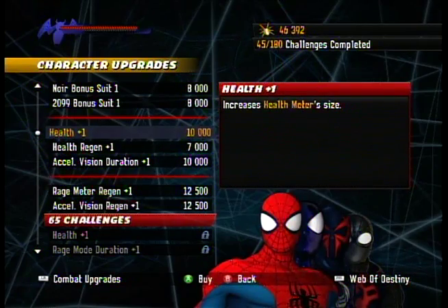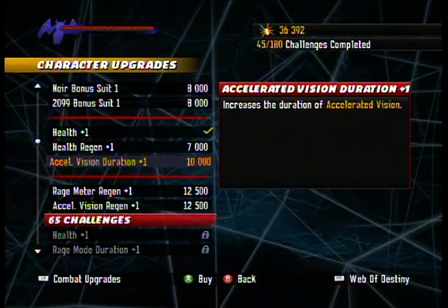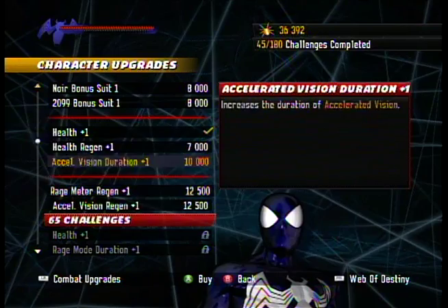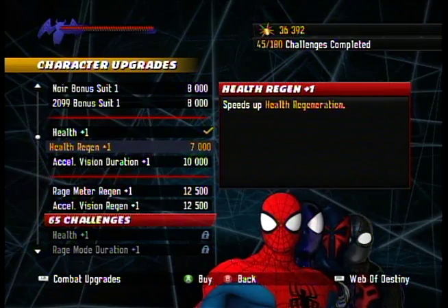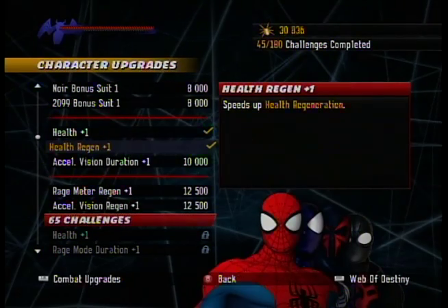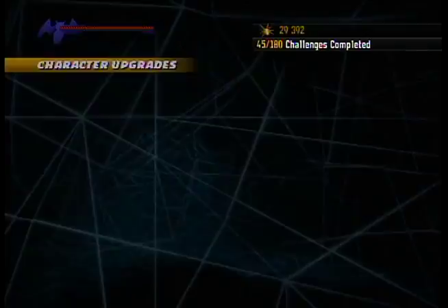Got a health upgrade that we can buy — that's pretty cool. Let's do that. Some other ones are a little expensive; I'll probably want them eventually. For now, let's just get health regen. Because you don't actually have a lot of situations in this level where you need rage mode, so I'm not going to go all in on it. I've already got two upgrades for it and that seems good enough. Let's move on with the level.